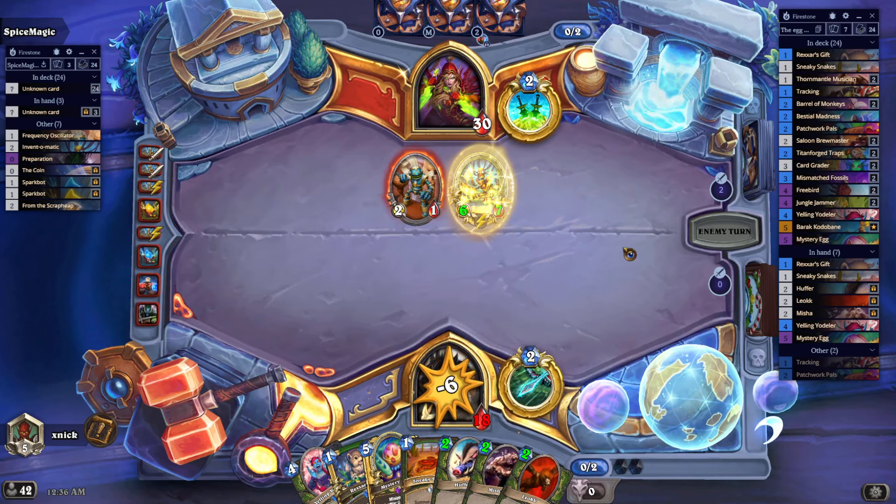It's pretty likely the opponent has a way to cope with all my minions, so I'm not going to commit everything now — I expect the opponent to play a board clear at this stage. It only took care of two of my guys — oh, hello Free Bird number one! Rat Trap sounds about right, and Ice Trap maybe helps me keep my minions alive.